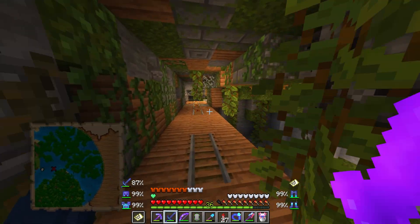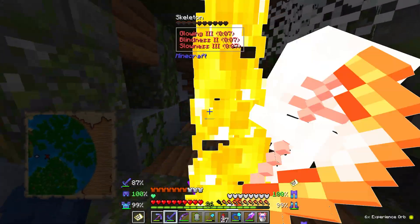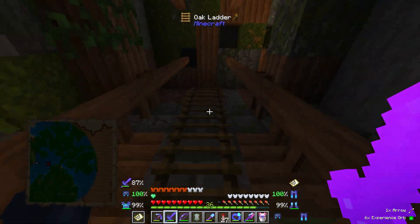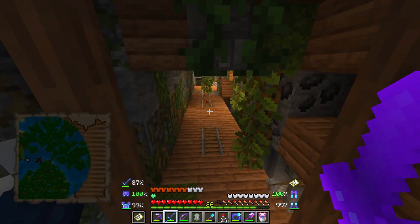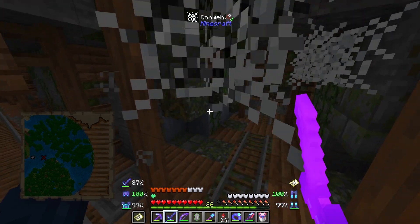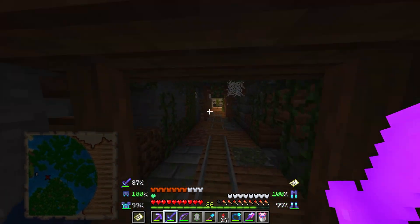It's a jungle version of an abandoned mineshaft. Look at this! If we found some rail carts that'd be kind of nice. I don't really need all the loot — name tags are nice, but I think we have like 30-something name tags. Is this Young's Better Caves or Better Dungeons?